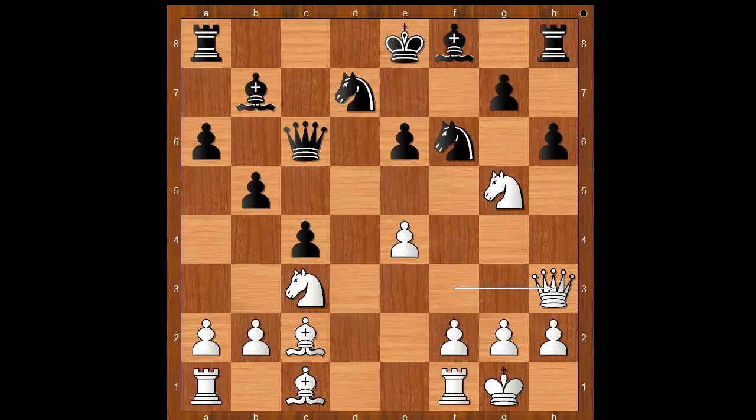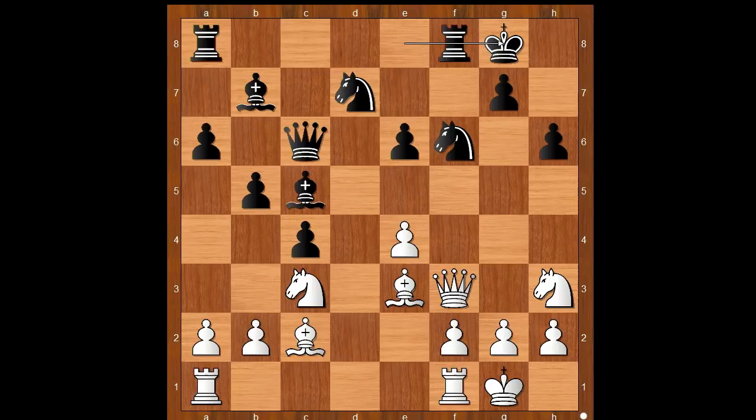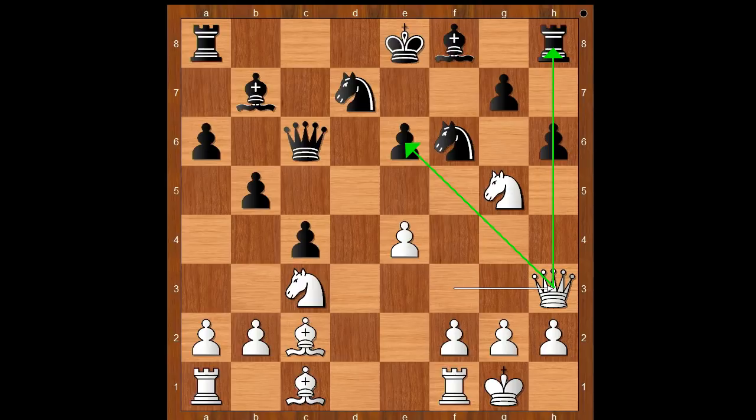Humpy Koneru played queen to h3. Let's take it back — if the knight goes back, then bishop to c5 and after bishop to e3, castling, and black is okay. Back to our game: queen to h3 was played, pinning the pawn on h6 and attacking the pawn on e6. Black to move. Perhaps e5 comes to mind, saving the pawn. What do you think?